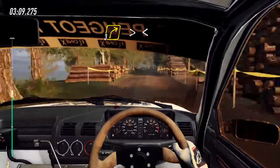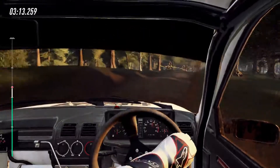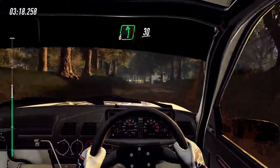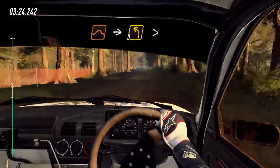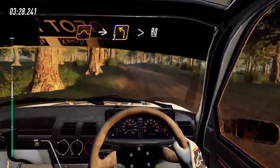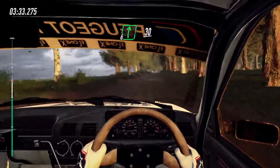Opens over crest, 50. Tight, 6 left of a crest, extra, extra long of a junction, 30. Keep right of a jump, into 3 left long, tightens, 80. Flat right of a crest, extra, extra long, 30.